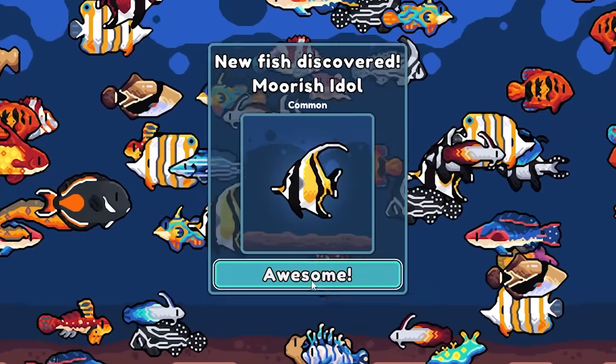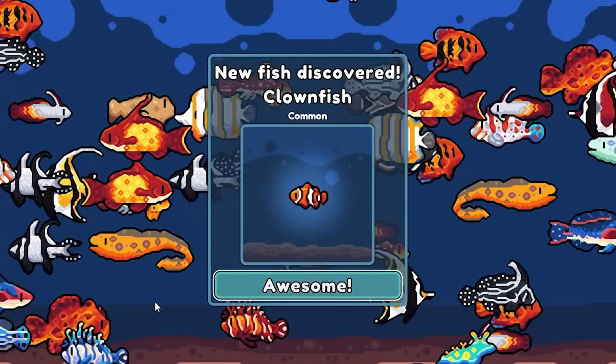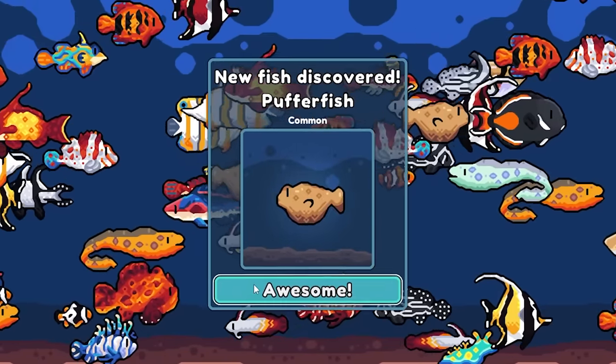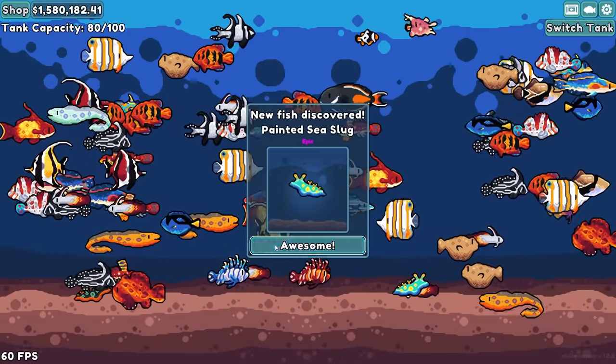There's a fairy wrasse. Oh, a frogfish — you're a frog, that guy right there. A common clownfish — Nemo's in here. And those aren't snails at all, they're sea slugs. Gross.